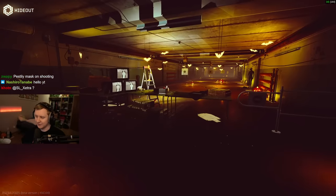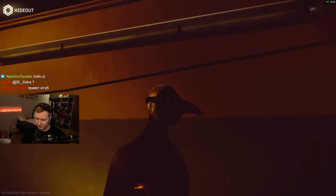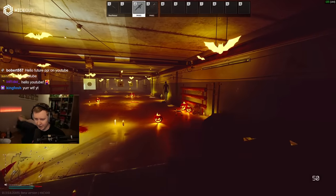Chat, feel free to say hi to YouTube. There is also Pastel's mask on the shooting range, right there. If you like Pastel you can give him a kiss; if you don't like Pastel you can get your gun out and shoot the hell out of him.